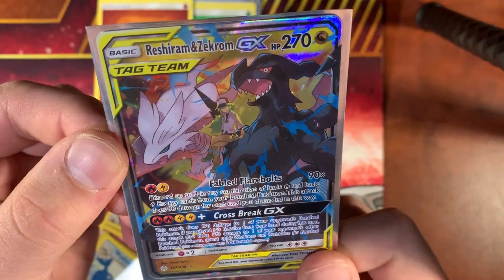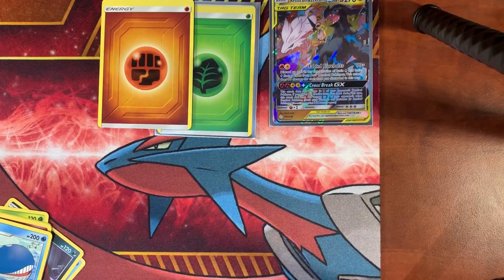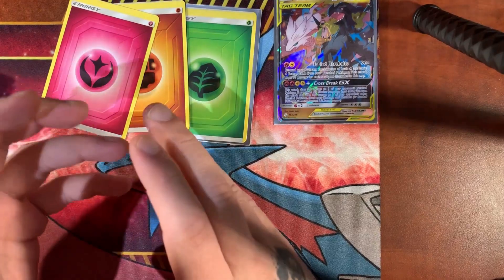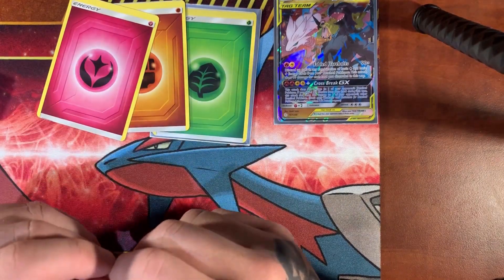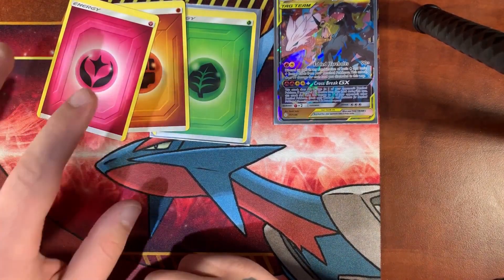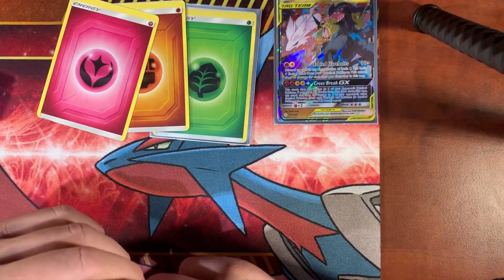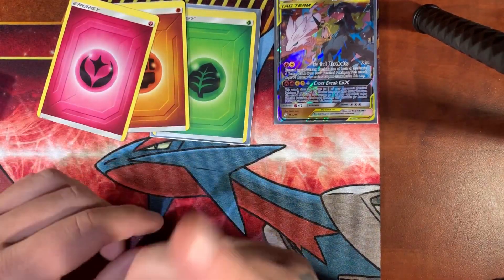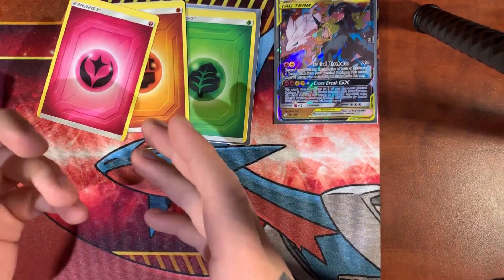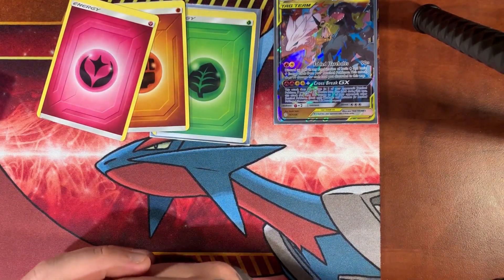Overall we did get our one cool tag team — Reshiram and Zekrom. Let's go back and see if any more of these energies were miscuts. Three miscut energy cards total, and our tag team Zekrom and Reshiram. But yeah, overall pretty fun. I definitely want to buy another box or at least more packs of this — it's definitely a cool set to pull from. Maybe we'll record our online TCG card pulls too. Hopefully you guys enjoyed the video — look out for the next unboxing of our Hidden Fates ETB. I'll see you guys soon, peace!